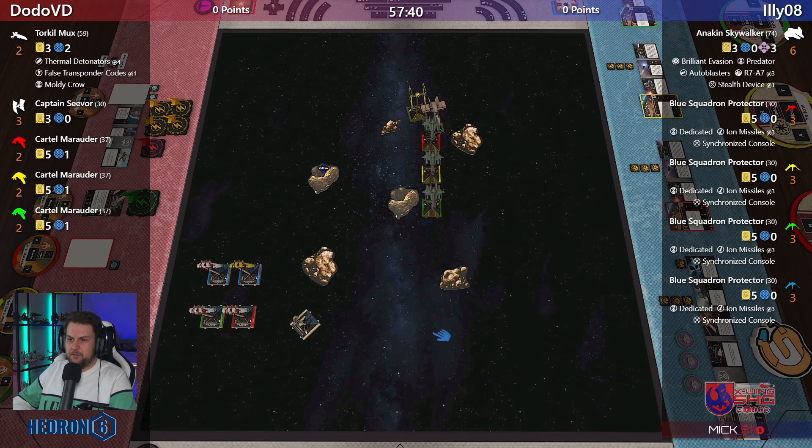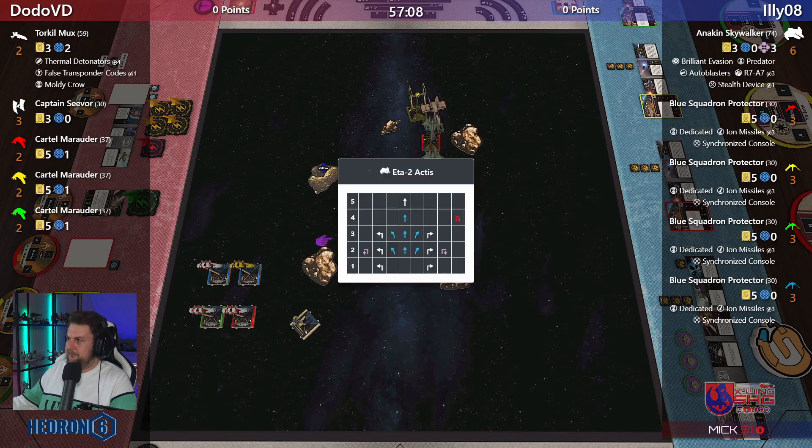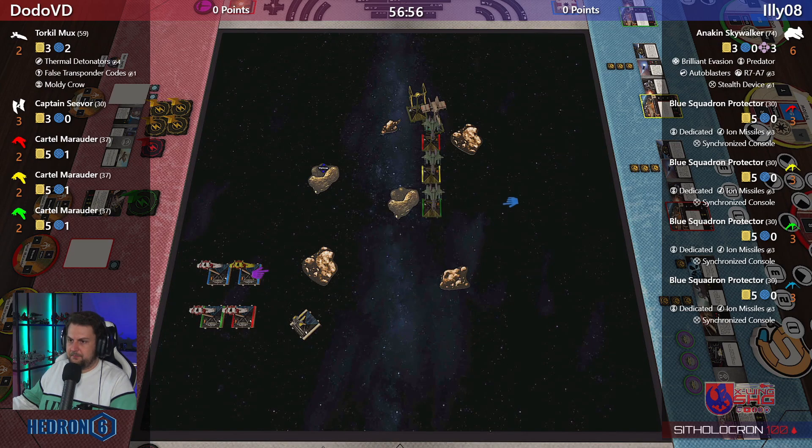Next round could be dangerous for Anakin. The Kyrex probably trying to cut off Anakin's path and get some shots. Anakin could do something like a barrel roll in the system phase and then a three-bank — they do have a blue three-bank, very good dial, lots of options. Could also boost and then a five-straight to get out of the way and get some flanking shots from the Torrents onto the Kyrex.